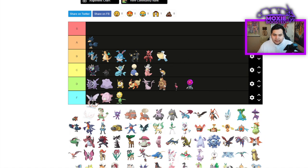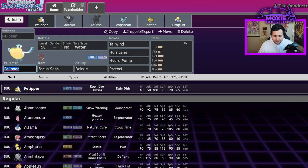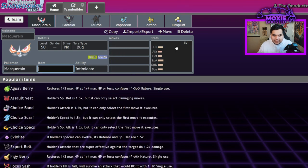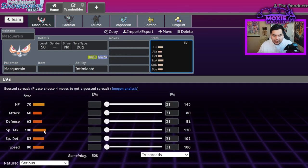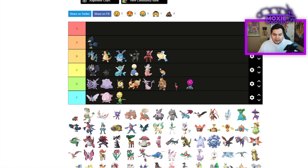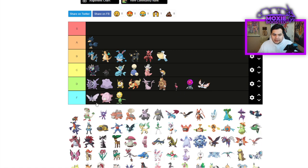Masquerain — I thought it was 100 base speed but it's actually 80. It's a Tailwind Intimidate Pokemon. Let's just toss it in like a DMB tier. Actually let's call it C tier.